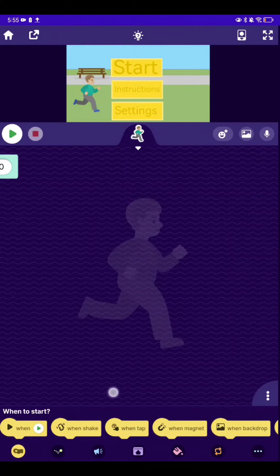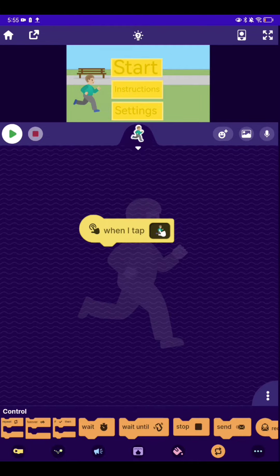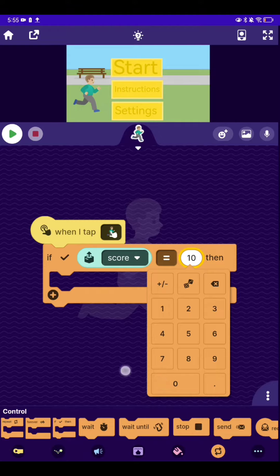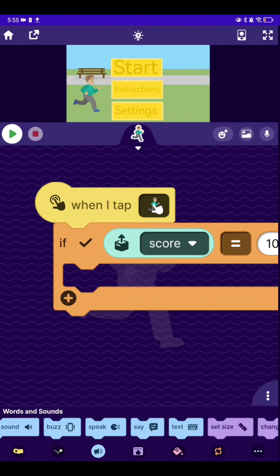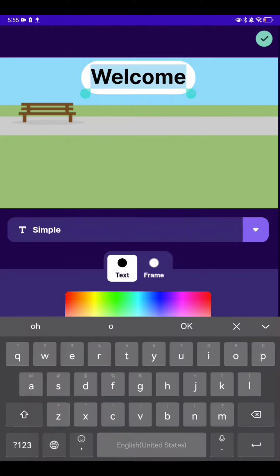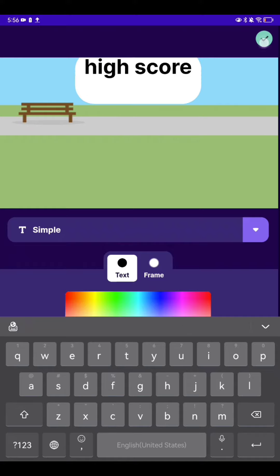I just want this to be a quick short. In this game I want to make a startup screen — there's going to be a small change. Get a one-click block, if then score equals 10. Then get text and say hi score score.